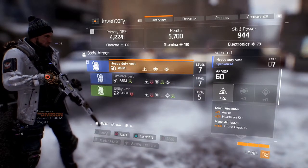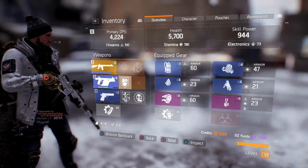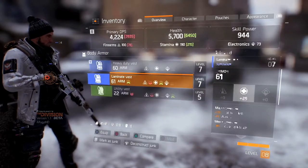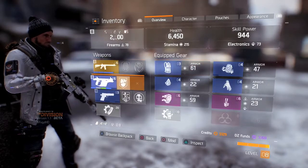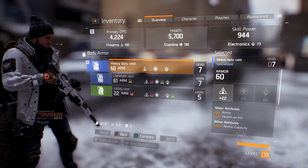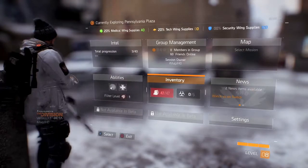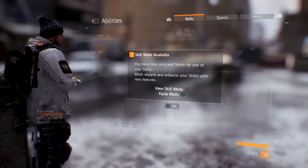Your DPS is important. As you can see, my DPS goes up but my health goes down — and that's okay. The DPS is very important when you're shooting someone. Just try to even it out between your health and your DPS, so choose your armors and equipment wisely.